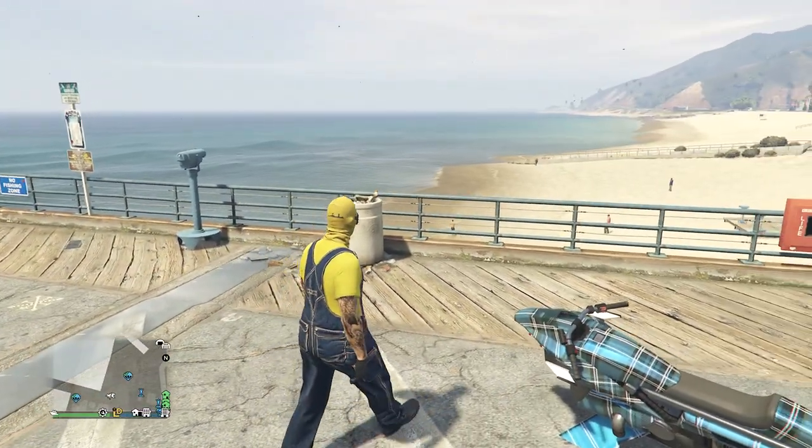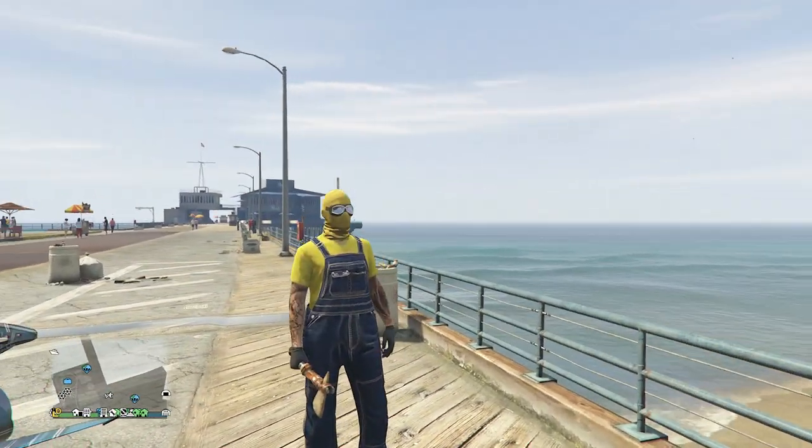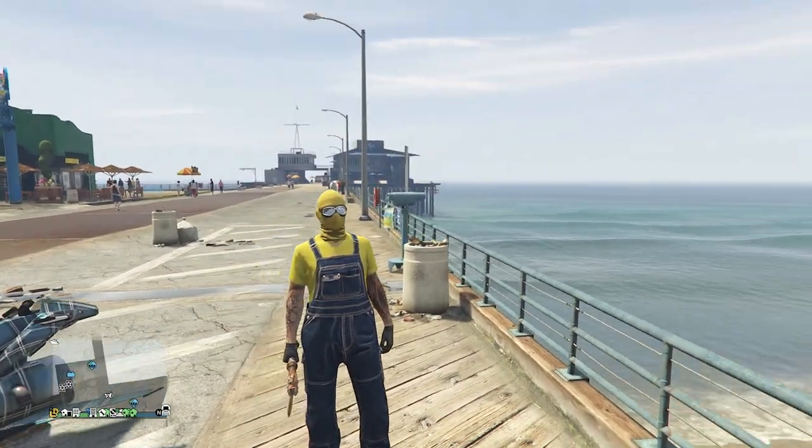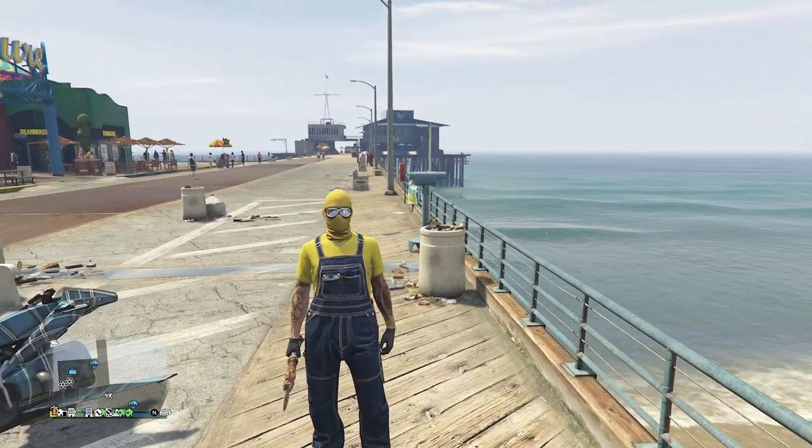After your outfit does look like this, you can now go to the clothing store and save the outfit on whichever slot you want. Now after you did save the outfit, we can move on and create the evil purple minion outfit.